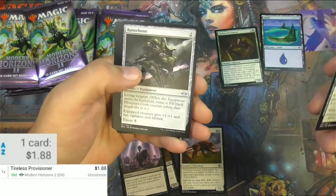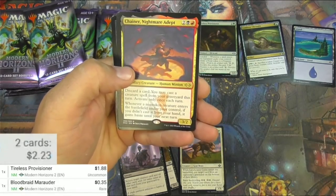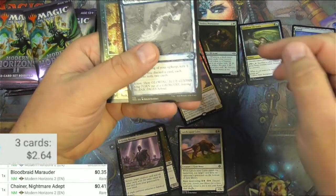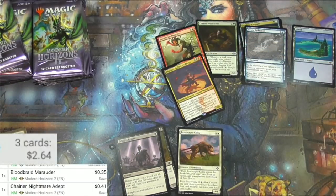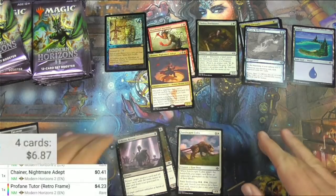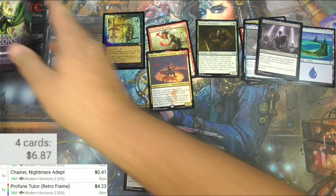Got a Chrysalis, a Batterbone, a Tap Runner, and for the rares we've got Blood Braid Marauder, Chainer, and there's a Profane Tutor — sorry for spoiling the very end there. Mystic Redaction, the sketch style Profane Tutor as a foil. I believe I pulled one of these out of the last set of boxes that I bought — retro frame foil version, four big ones right there.